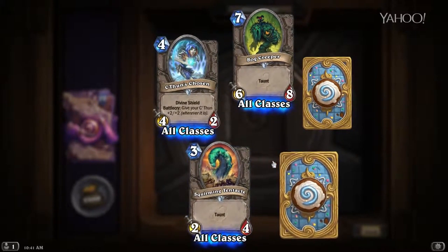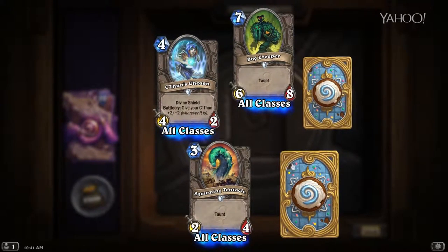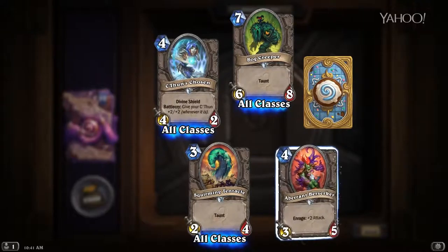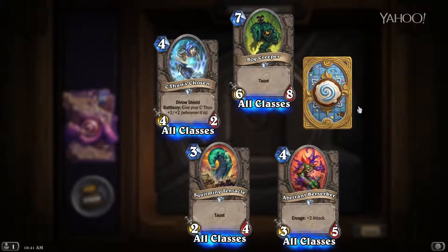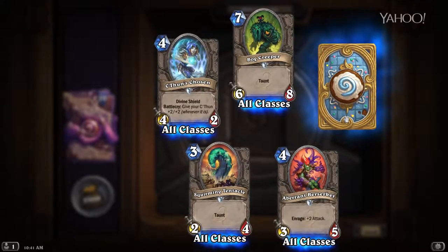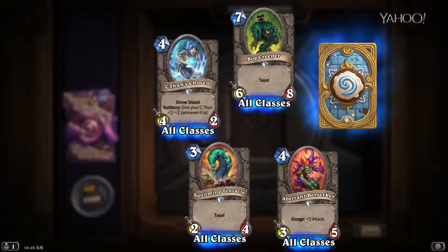Squirming Tentacle — a 2/4, this is your Silverback replacement. Still not great, but 2/4 makes it a little bit better. Aberrant Berserker — Enraged plus 2 attack, forming up for a 3/5. This guy will probably get buffed just by nature of being a 3/5. It's gonna survive a couple hits, but I think it's gonna be a little bit better in arena than anything else.